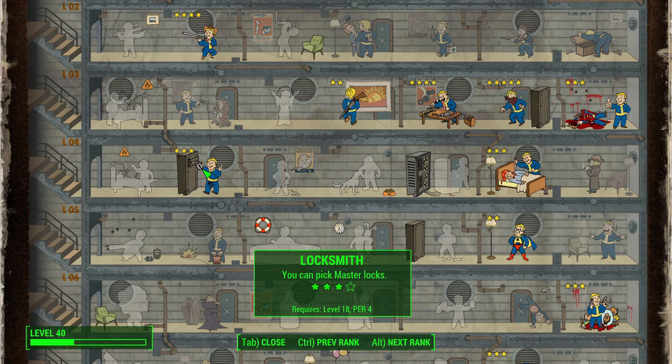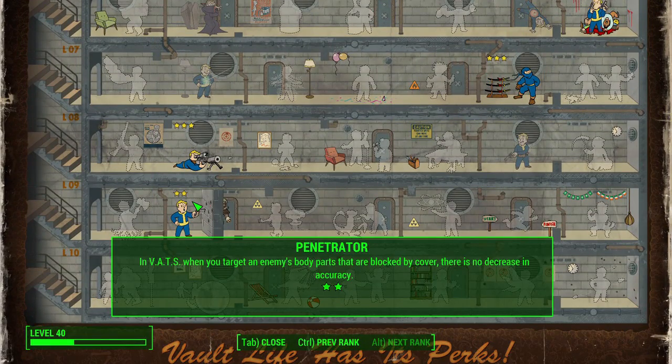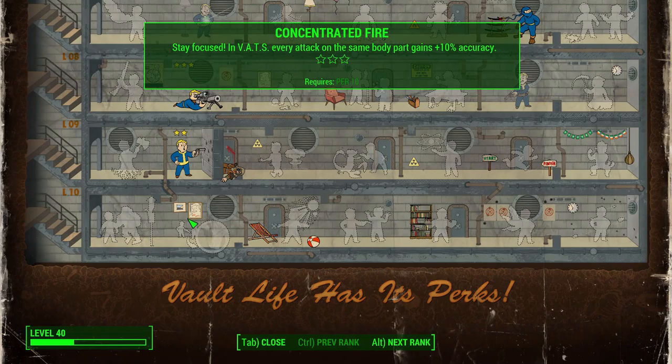Some additional perk options: Locksmith makes sense since you can pick locks in some Hitman games, and it's just useful for getting into certain locations. Penetrator, all the way at Perception 9, is something I actually took at level 40. It lets you hit enemies through certain cover, though it decreases your accuracy. I found it pretty useful — kind of like FMJ from Call of Duty — and I'd definitely consider it with your hitman build.